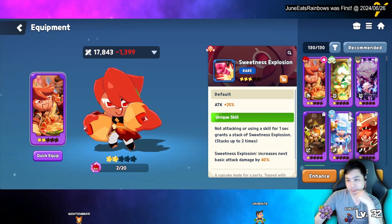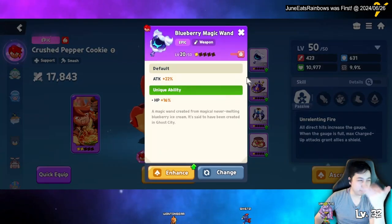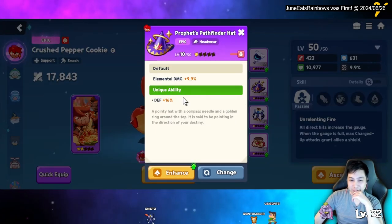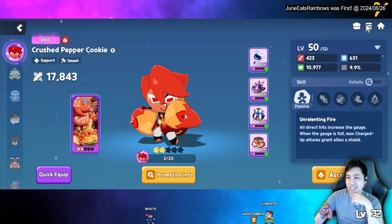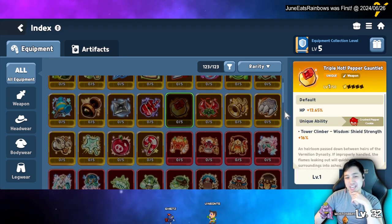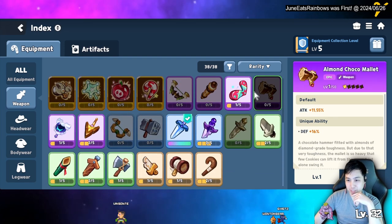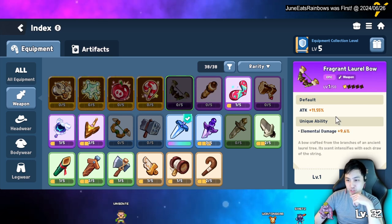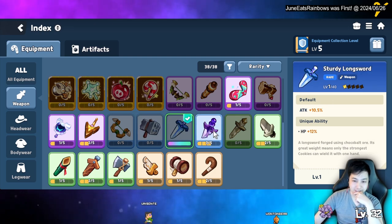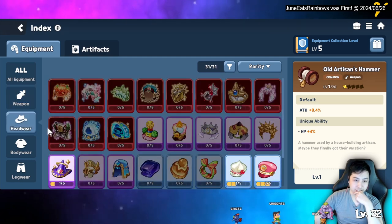For equipment, you want to prioritize HP since everything scales from it — the charge attack goes all the way to 500%. HP with crit is an option but pure HP is probably better. For his weapon, obviously use his signature weapon which gives shield strength and HP. For alternatives, look for HP or elemental damage. For blue weapons, the sturdy sword is good, and the rusty long sword for green.